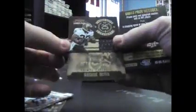Reggie Bush jersey, that's numbered to 299 on that one. And Jerome Murphy numbered to 100. Rookie pack — this one is super thin, no decoy, and it's missing a lot of cards. Look at this one: decoy Chris McGaha, free agent, that's it.